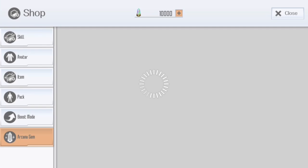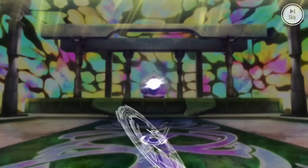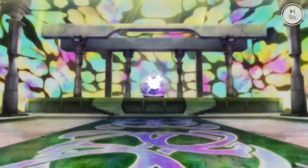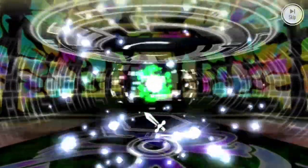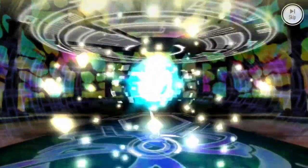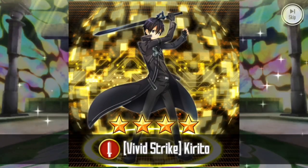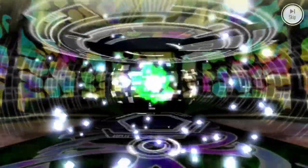It keeps loading and hopefully we can get a lot of four stars. We started off with a shield — hopefully something four star — nope, okay, three star. And we have a sword — let's see what type — it is cool, straight off a four star! Let's see, it's not awakening, for a mob.